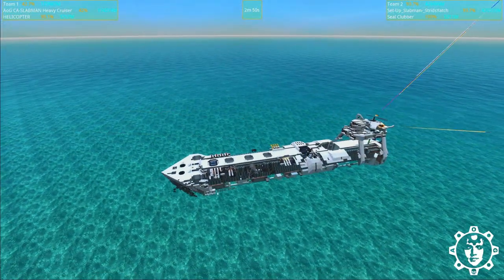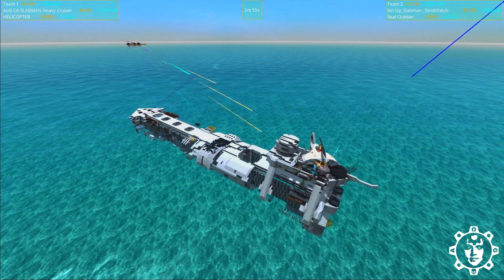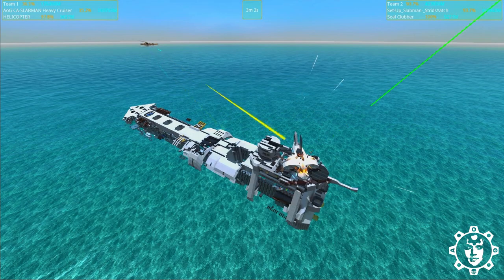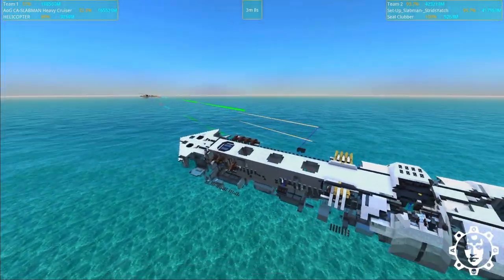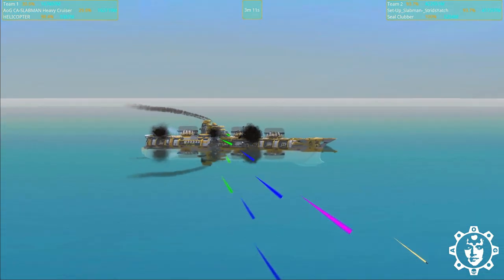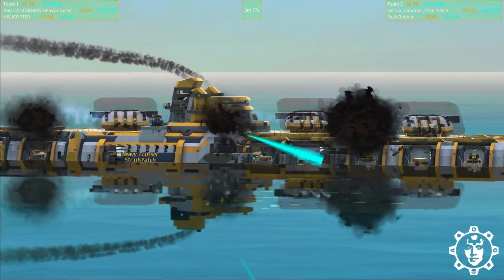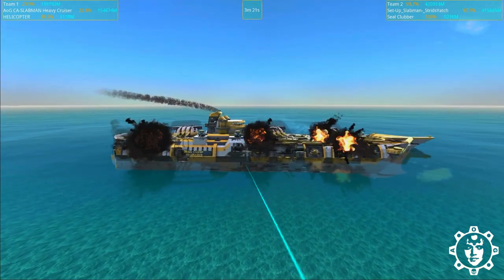So there we have it — the original Slab Man did indeed lose against Setup's Stritsjacht. We will pitch the best designs against each other in a kind of dual elimination tournament, as we usually do. The original Slab Man Stritsjacht did indeed win this little battle. Congratulations Setup — you won the first little battle against the original Slab Man.